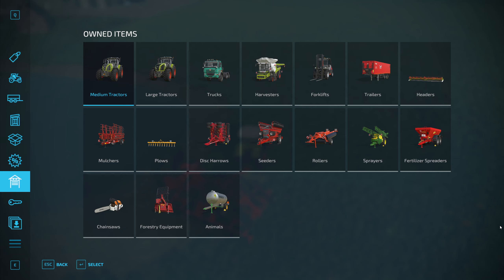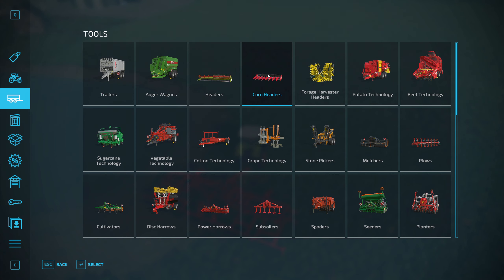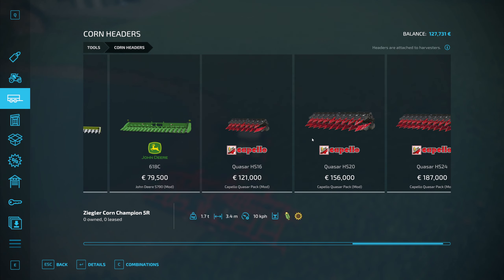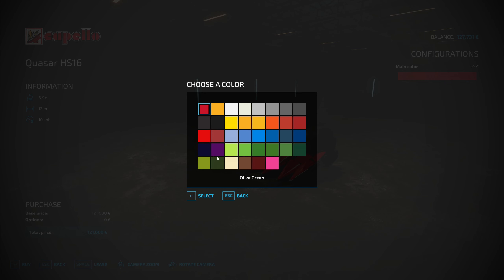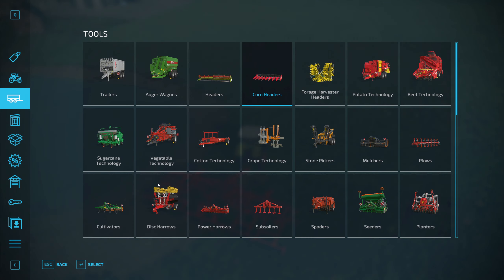I should have some headers now — let's have a look if they are available. Corn headers. I should have some mods now. Yeah, there are some bigger ones: 12 meters, 15 meters, 18 meters even. But I think 12 meters is fine. I can make it a Claas color, so that problem has been solved.